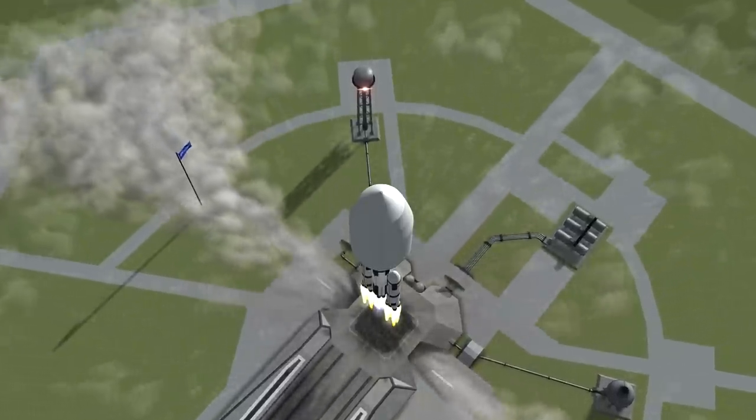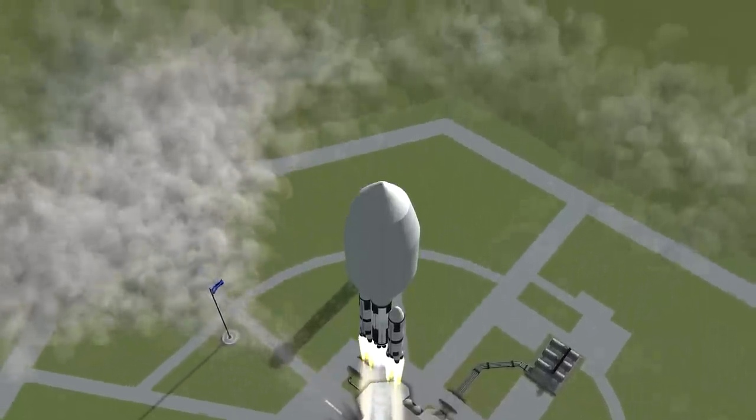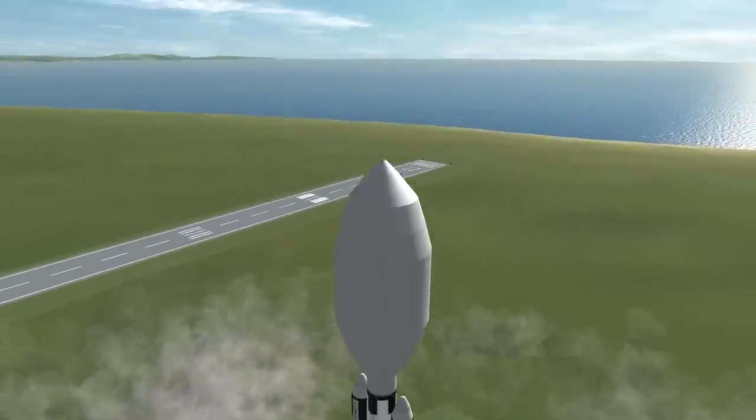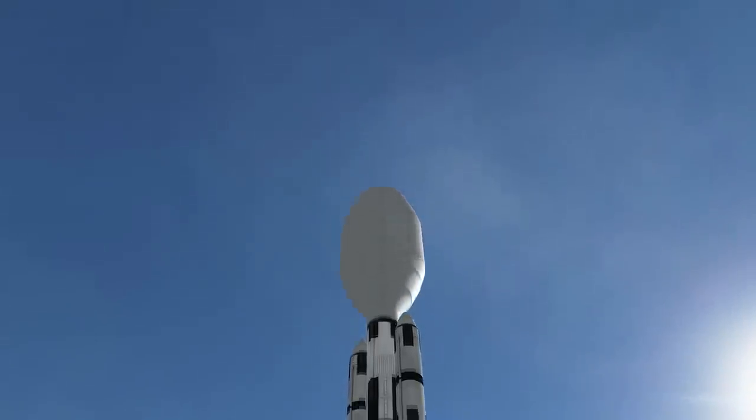We'll have to switch them to their wet mode to use the afterburners to get enough thrust to get out of the ocean. But other than that, they will provide the thrust we need to fulfill this thing's role as an ocean lander.